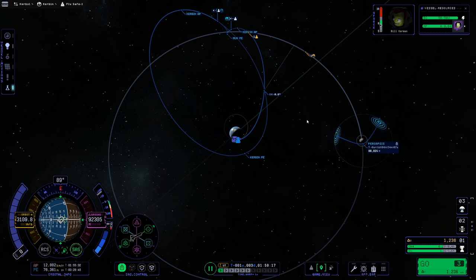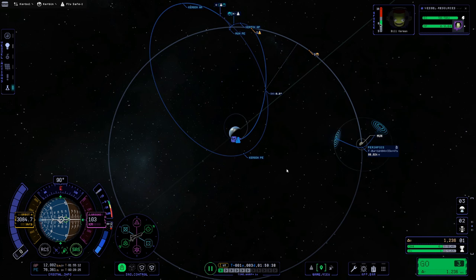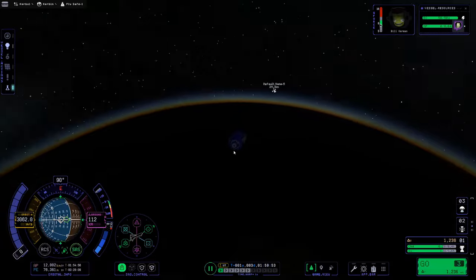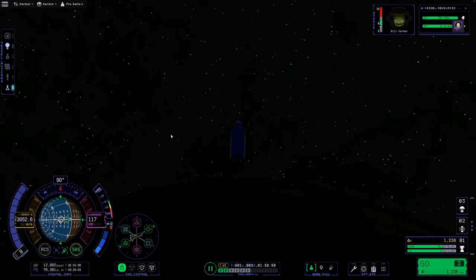We'll delete our maneuver node and now you can see our actual orbital flight plan sending us to the Moon. We're going to get pulled into it — normally we'd circle around and get thrown out into a big loop back to Kerbin, but we're going to create a maneuver node at our Moon's periapsis to circularize our orbit. Let's F5 for another quick save since we just got our most important burn done. You can see the debris from our decoupled stage burning up in the atmosphere.